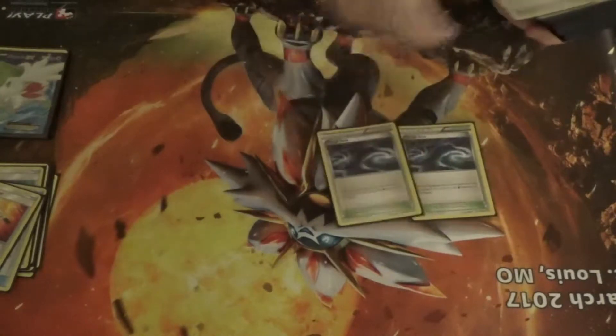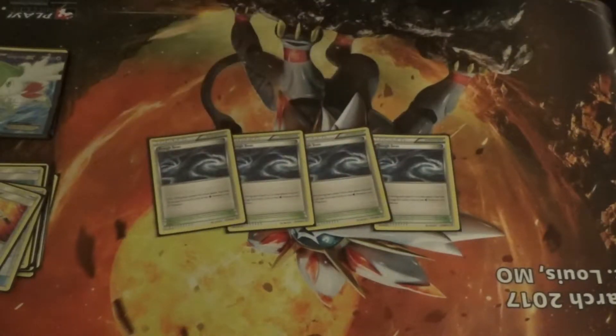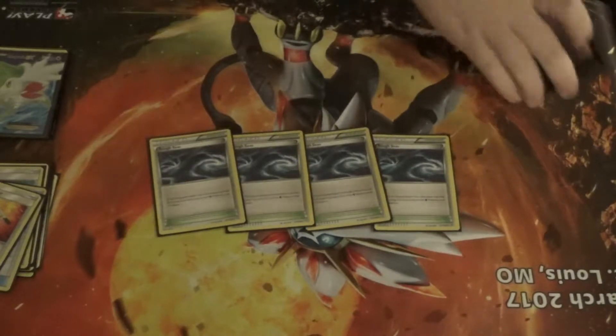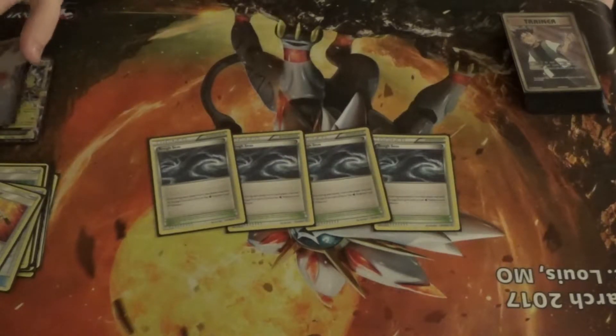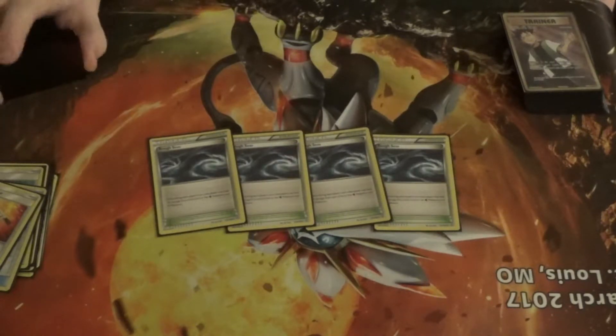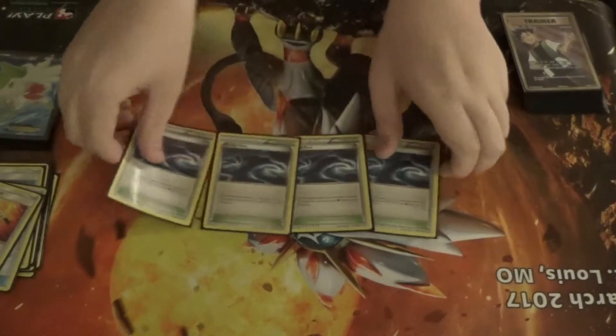I play four Rough Seas. Rough Seas is a good stadium for this deck because I get to heal 30 damage off any Electric type on my bench or active, so I heal Koko and Jolteon every turn. It's a downside when playing against a Lapras deck or any Electric or Water deck because they also benefit from the healing.